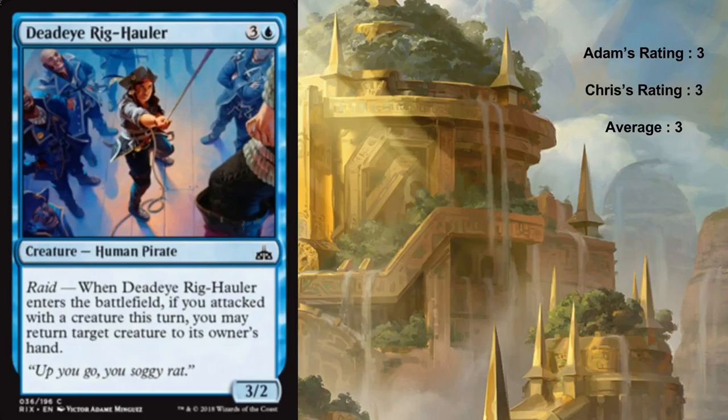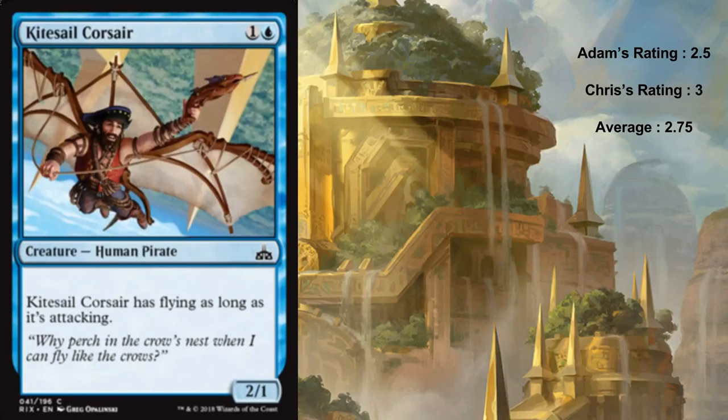If you cut the blue off the mana cost of Dead-Eye Rig-Caller that leaves you with three mana for a three two, which is great for blue. The raid discount makes it closer to a half mana. You're not always going to have raid - sometimes you just won't have an effective attack. Sounds like somebody isn't playing blue-red, which is the raid colors. In my world you'll always have raid, but I can understand that some people are poor unfortunate souls.